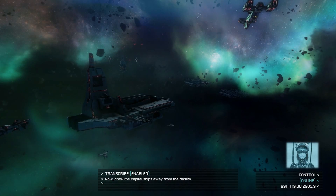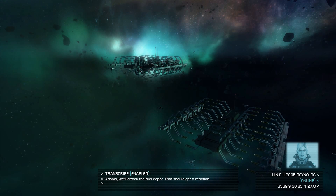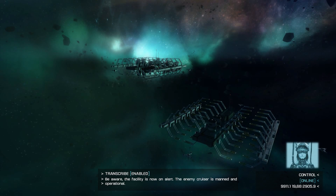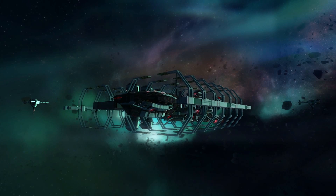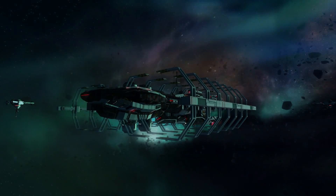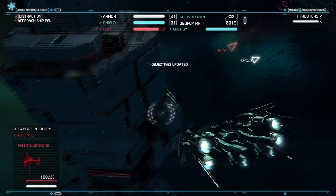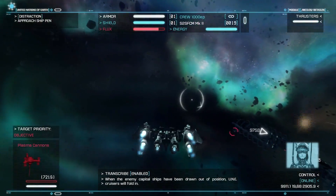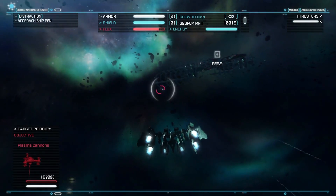Now draw the capital ships away from the facility. Adams, we'll attack the fuel depot — that should get a reaction. Be aware, the facility is now on alert; the enemy cruiser is manned and operational. Typical. Okay, so what are we after now? The enemy capital ships have been drawn out of position. UNE cruisers will fold in.